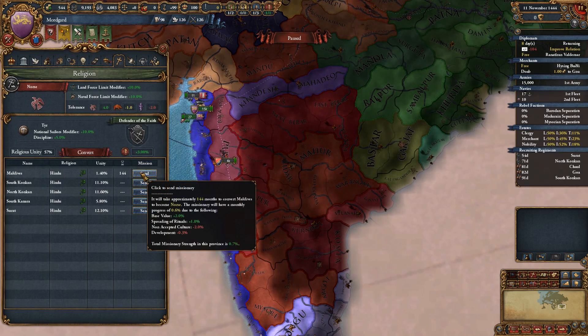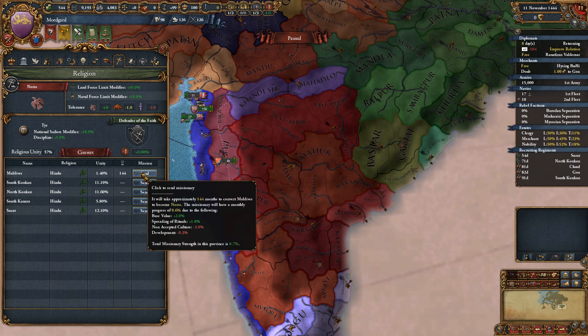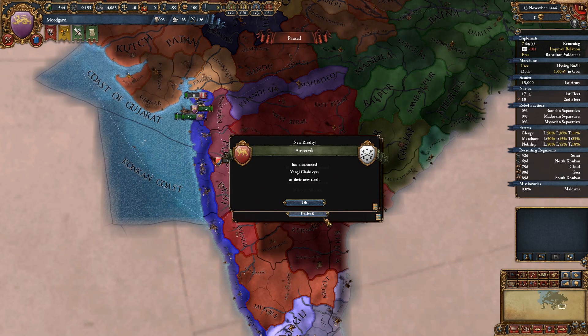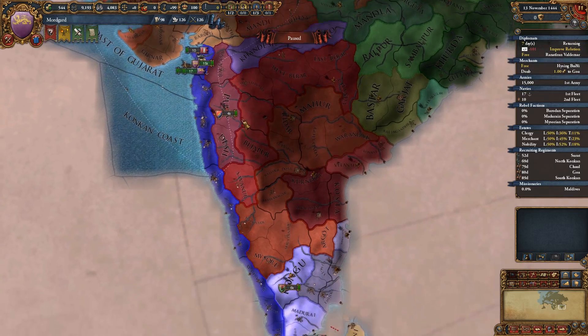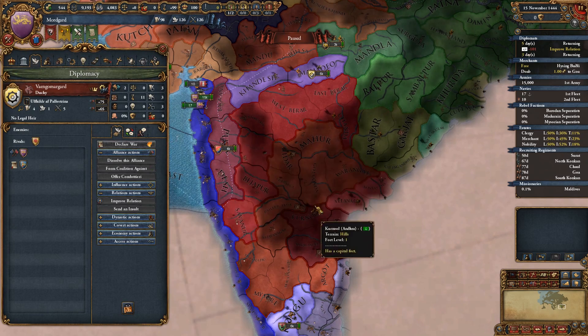Do we want to start converting? I mean, we have transports and troops to get over there. We'd only do 1% but sure, we'll start. Let's bump this up to speed 3 and get things going. Austervik has announced Vengi Chalius as their new rival. Firtabagaland has made an alliance with us - marvellous. So Vengi Chalius, let's make an alliance with you. Excellent.